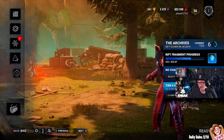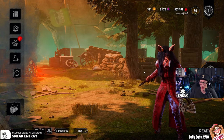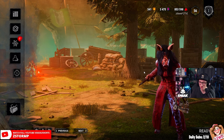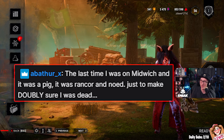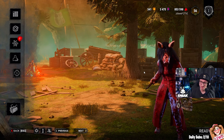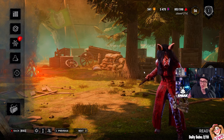That was a lot of fun, I enjoyed that! How you doing? Oh my god — it was you! I was with Nancy at the end. You all played really good that game. I was going to bring Rancor in because I saw the name. Last time I was on Midwich it was a Pig — they had Rancor and no head pop just to make double sure I was dead. It was crazy — Nancy sacrificed her own life and then the hatch spawned right on the side.